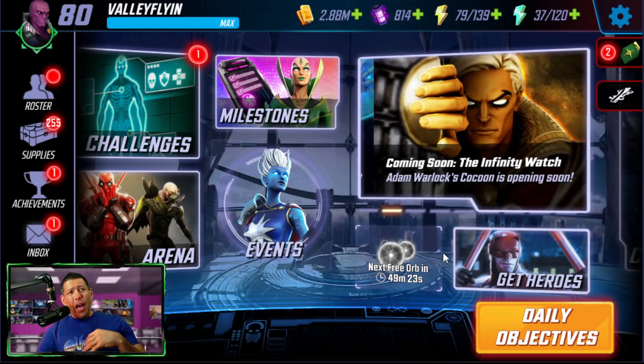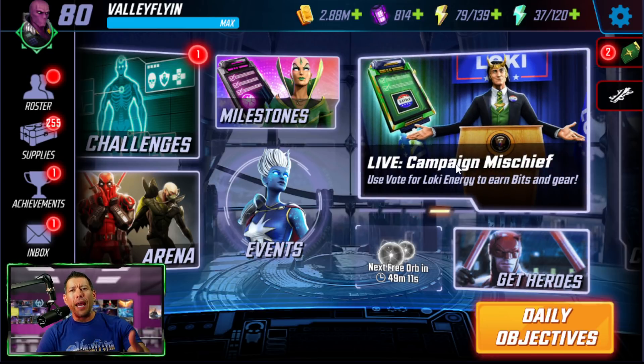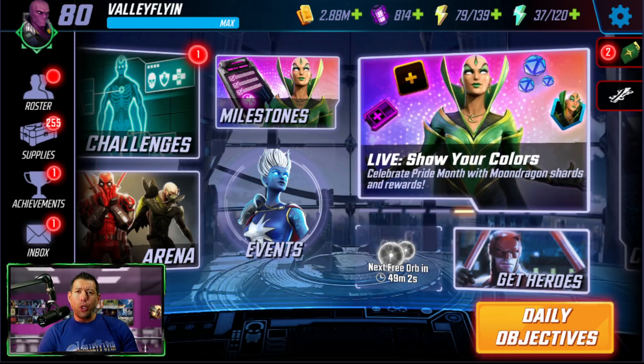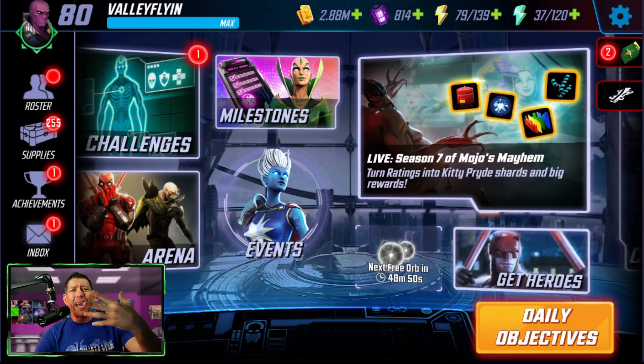Next I think is raids — those unlock a little earlier. As a brand new player, you may want to focus on raids first because that unlocks at level 25, and raids is something you're doing every day with your Alliance, getting a lot of your gear rewards. A lot of your other rewards are going to come from raids. These are your two most valuable modes in my opinion, so that's where you should focus a lot of your team building. Once you have a solid arena team and a solid raid team, that's when you should focus on other teams — backup teams, teams that unlock legendary characters, war offense, war defense teams, and dark dimension teams.